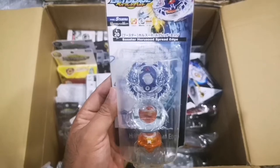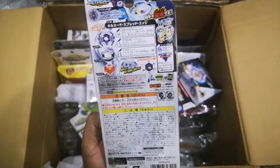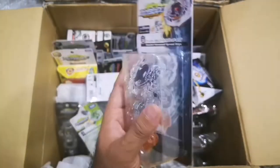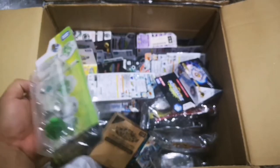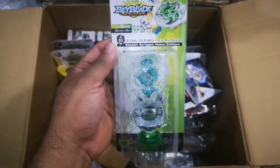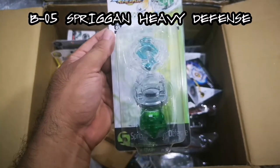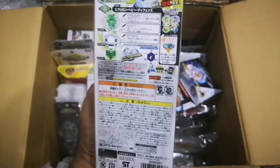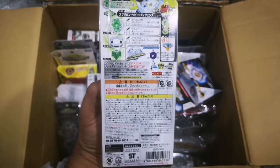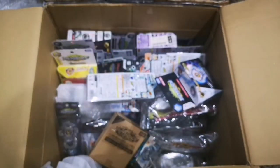Let's see another single layer — it's Horosud spread edge. Maybe we'll do another video of our single layer collection. Next we have another single layer — spray gun, a recolor of spray gun: spray gun heavy defense, recolor green. B05. The single layer boxes are really in good condition, good for our collection.